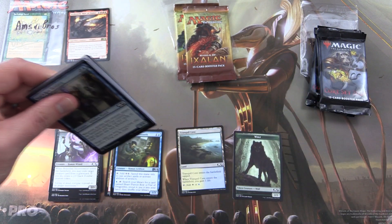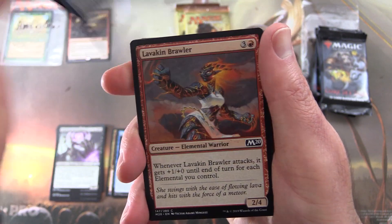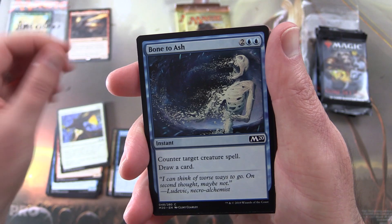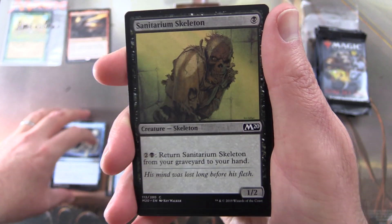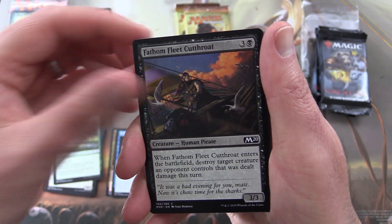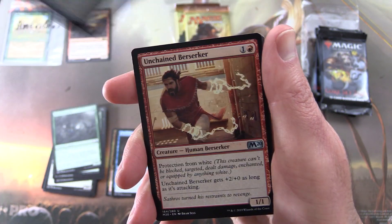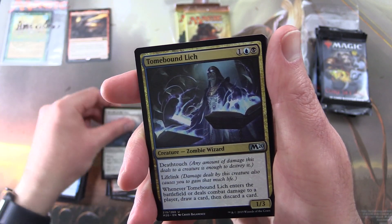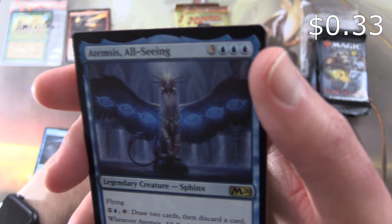Dracouseth is a cool dragon — not the priciest card, but still a nice one to have in your deck. Pack two: Sage's Row Denizen, Lavakin Brawler, Moment of Heroism, Bone to Ash, Sanitarium Skeleton, Gift of Paradise, Fathom Fleet Cutthroat, Feral Invocation, Netcaster Spider, Baffling End. Uncommons: Unchained Berserker, Herald of the Sun, Tomebound Lich. And the rare is Atemsis, All-Seeing.